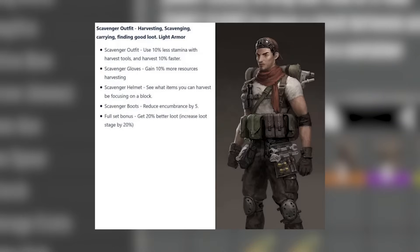Scavenger is now medium armour and it'll make you use 10% less stamina with harvest tools and harvest 10% faster, you'll gain more resources when harvesting, and the helmet is supposed to show what items you can harvest by focusing on a block. Also the boots would reduce your encumbrance and give you a 20% higher loot stage. That's all the old ancient concept art analysed — take it with a whole salt shaker.